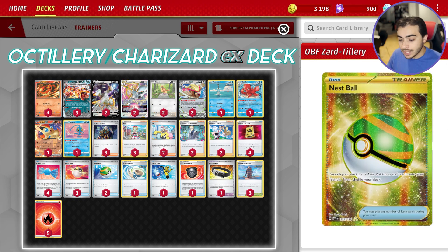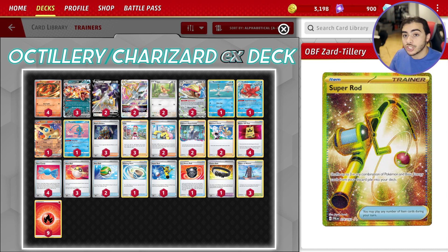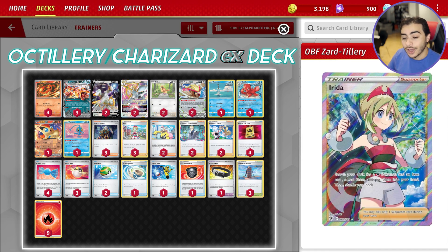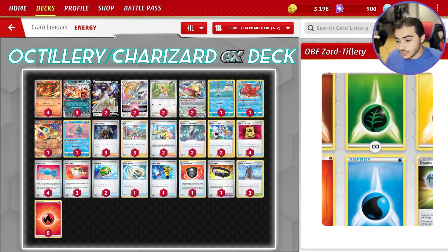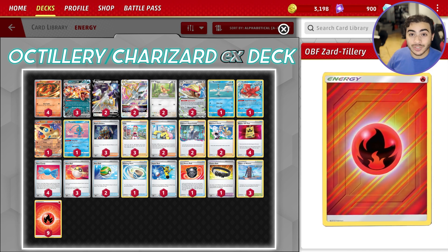In terms of trainers: 4 VIP Pass, 2 Nest Ball, 3 Ultra Ball, and 1 Heavy Ball for Pokemon search. On top of 4 Rare Candy to evolve and 1 Super Rod to put Pokemon and Energies back into the deck. We have a wacky supporter lineup — only 2 Iono, 3 Boss, 2 Colress, 2 Karina's Focus so we can draw off Octillery, and 3 copies of Irida. Irida is really cool because it lets you get your Octillery plus a Rare Candy in one go. For energy, we're rocking 9 Fire Energy and that's basically it.